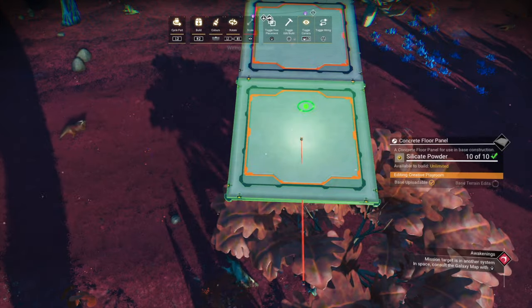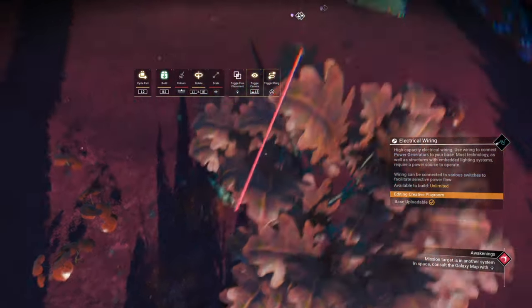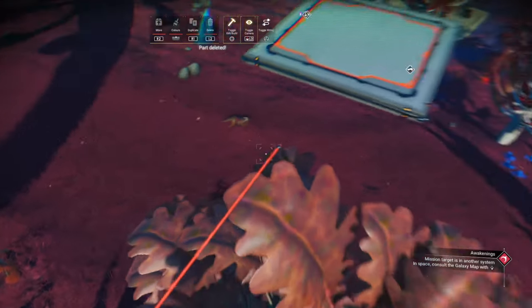Delete that flow panel. Let's reverse wire glitch a flow panel from there to the other end of the wire. Carefully remove the first wire from the top, leaving the other one behind.